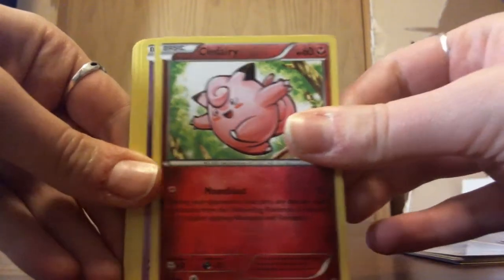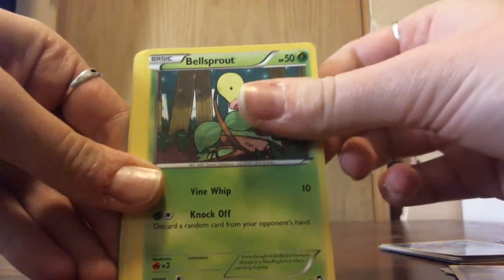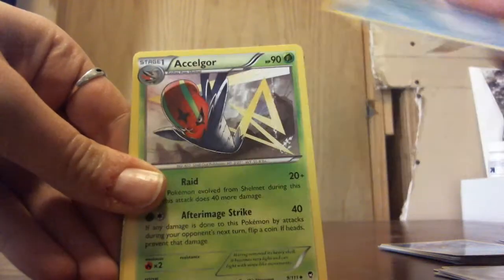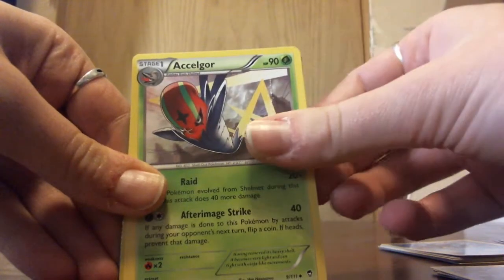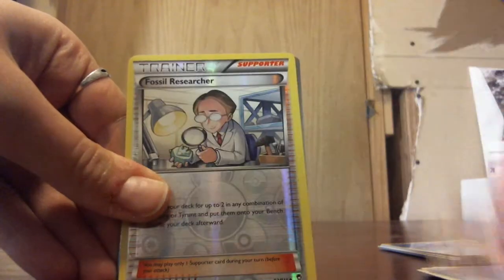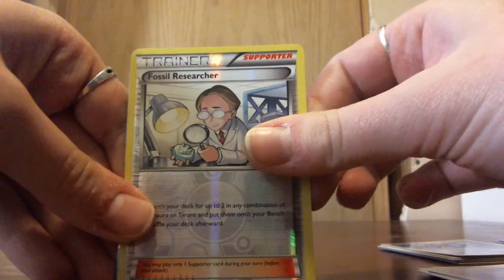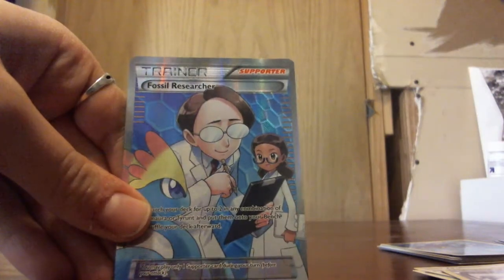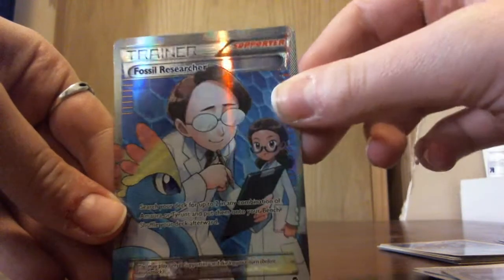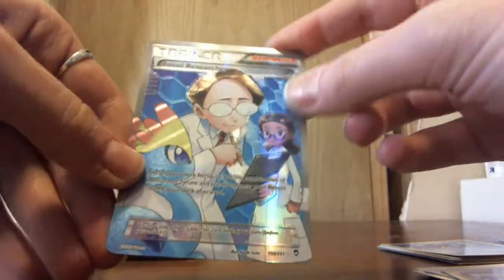We have a Clefairy, a Drowzee, a Gullet, Bellsprout, a Shelmet, a Poliwhirl, an Exeggutor, Hitmonchan. Our Reverse Holo is a Fossil Researcher, and our Rare is going to be a good one — a Full Art Fossil Researcher. If you watched one of my first videos, I actually got this card once before, so this is actually my second Full Art Fossil Researcher.